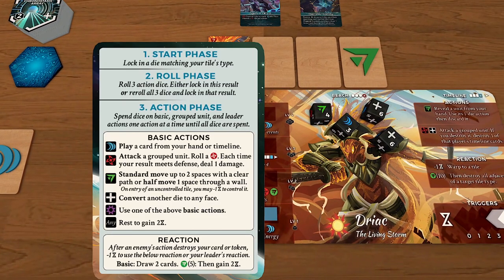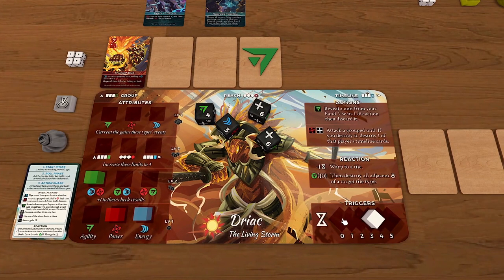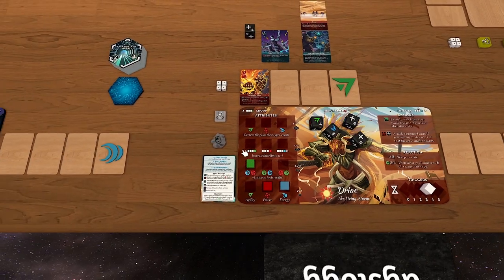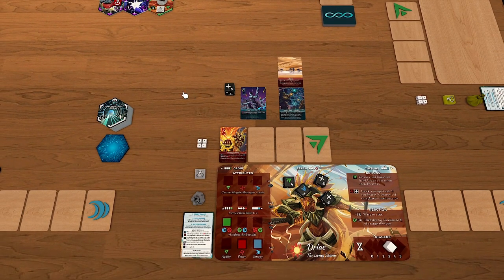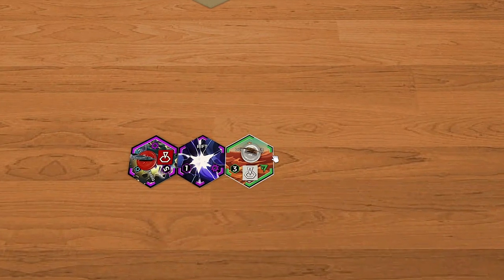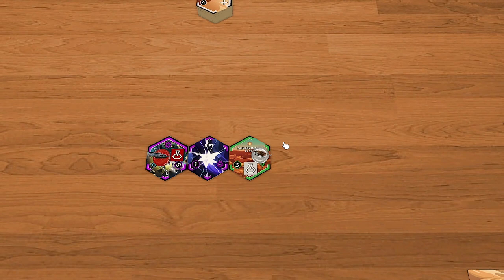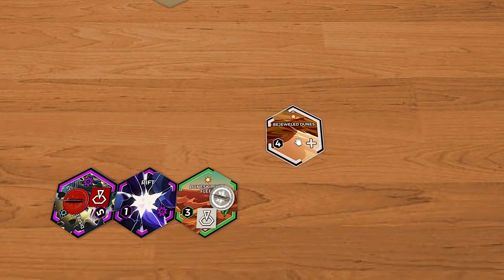Movement is probably the most complex basic action because it involves map interaction. You can move two spaces as long as there are no walls in the way, or do a half-movement of one space through a wall. As you enter tiles without control tokens, you can spend trigger resources to control them and gain attributes or will re-rolls. DRIAC can discover new tiles from the stack of the world he's currently in, placing tiles adjacent to him and choosing which side to use.